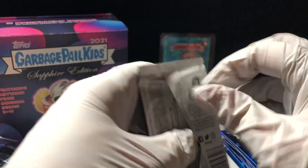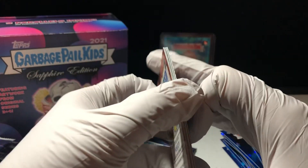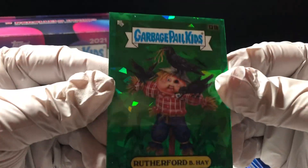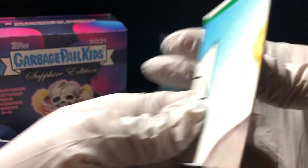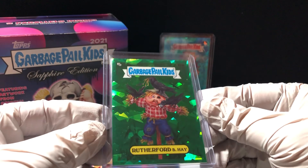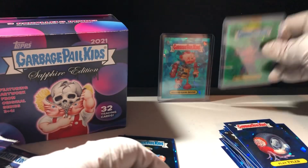We have two more packs. Let's see if we can pull at least one hit out of these. It looks like this one has a hit and it looks like a green — oh, that's a nice looking card. I like him in green. Rutherford B. Hay, number 131 B, and he is right in the middle — number 25 out of 50. Let's get him in plastic. There he is. Real nice, no print marks, fairly well centered. Real nice.